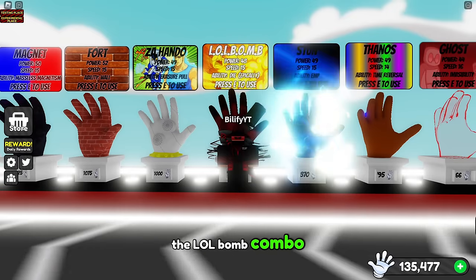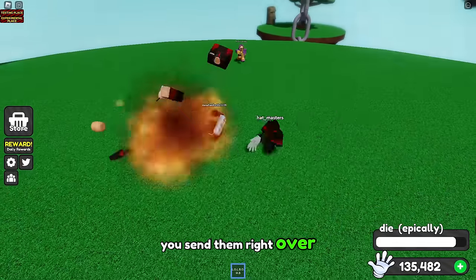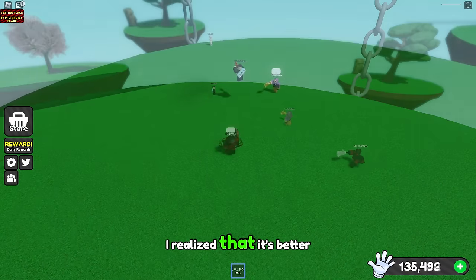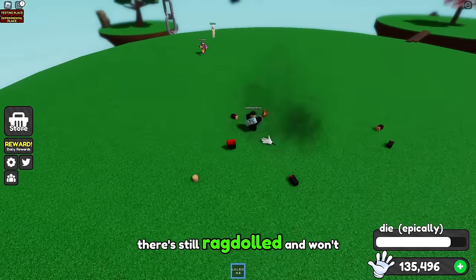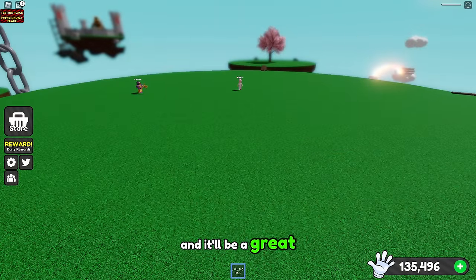Now we move over to the LOL Bomb combo. This combo isn't the strongest, but it can be a very funny one. You send them right over to an exploding bomb. Through testing, I realized it's better to wait and delay your explosion, because if you do it too early, they're still ragdolled and won't take that knockback. So just delay the explosion a little bit and it'll be a great combo.